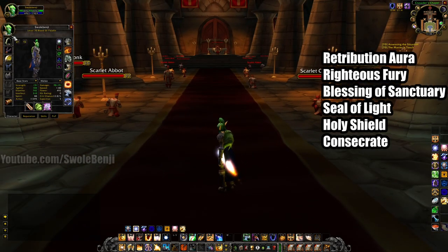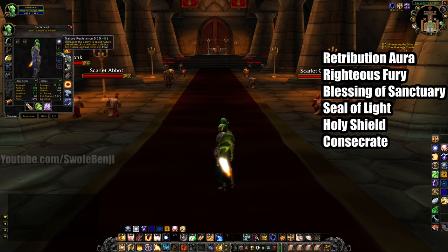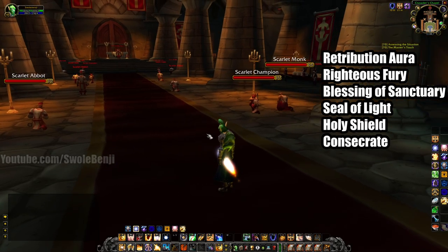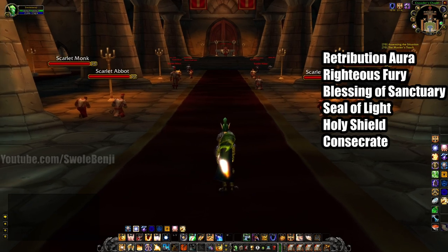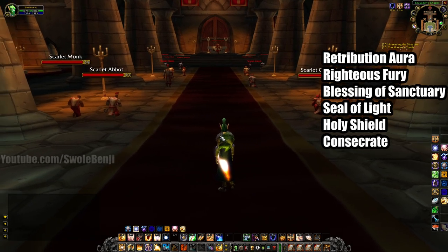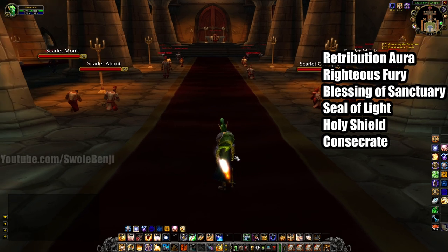Here's how it works. This paladin is in pre-raid bis, so nothing really that good. You can watch my previous video about how to get the gear. None of this is raid gear. You're going to cast Retribution Aura, Righteous Fury for the defensive bonus, Blessing of Sanctuary so mobs hit you take more damage, Seal of Light to heal yourself, Holy Shield for more block, and Consecrate to AoE down the mobs.